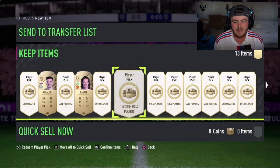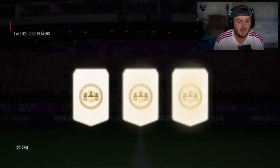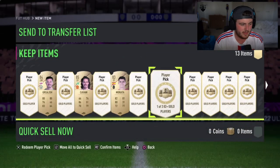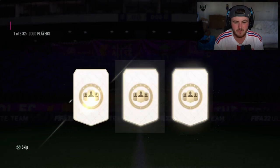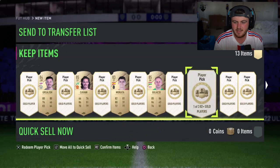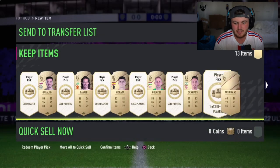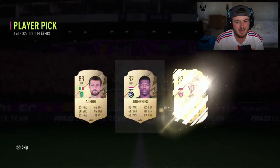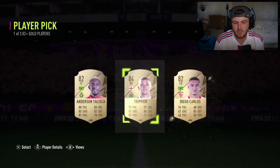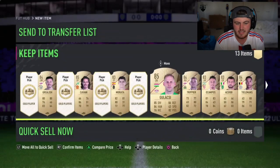It's rough. Come on EA — can we get something huge in one of these player picks? Give us a green Shapeshifter on the green account, please, because we haven't got one yet. It is very jarring. We do get ourselves our first walkout in Paul Pogba. These aren't great at the moment. These 82 plus player picks have not been great — it's quite disappointing, unfortunately.